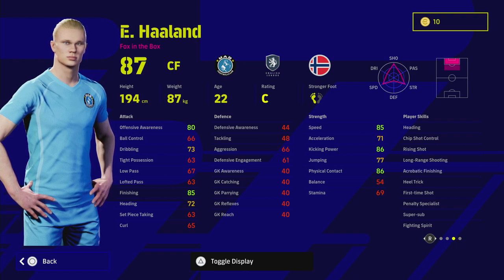I definitely think his balance should be at least 70. If you had 10 points into it, you'd have 81 acceleration, 80 balance, and 90 offensive awareness — that card would be insane. But you're still going to be tied with Haaland no matter which way you train him up, and we're going to show you that. Off the rip you've got heading as a player skill, long range shooting, acrobatic finishing, heel trick, and first time shot.